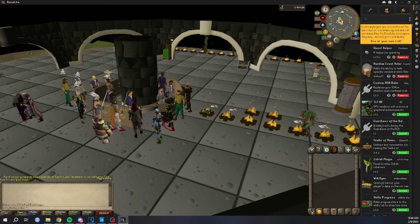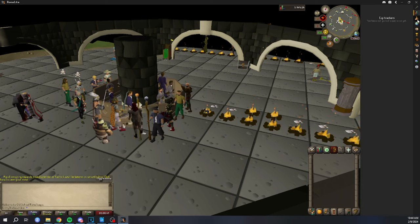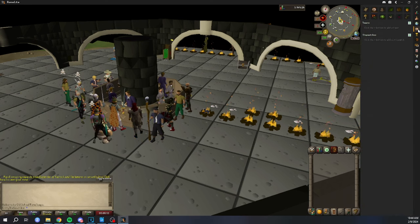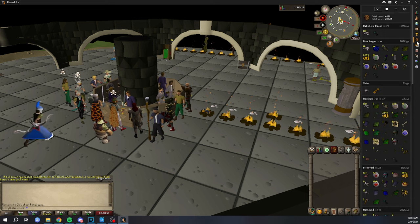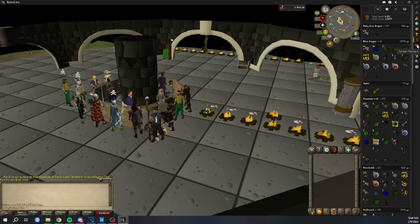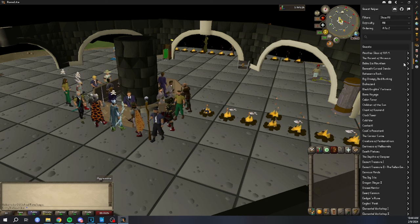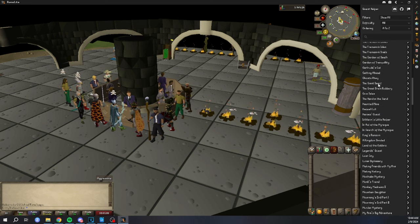Plugins come in different shapes and sizes. There are very simple plugins that just show you your bank value or how much longer until you regenerate one hit point, and then there are quite complicated ones that can do crazy stuff such as complete the Inferno for you, kill high-tier raid bosses, Zulrah, Slayer and much more. The latter part is what we'll mostly focus on in this video.